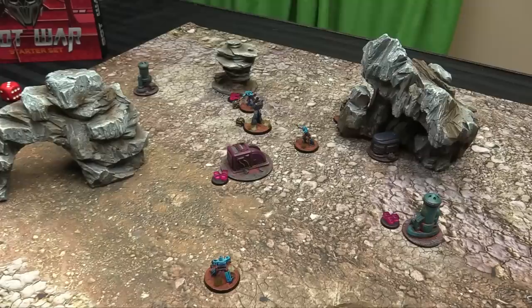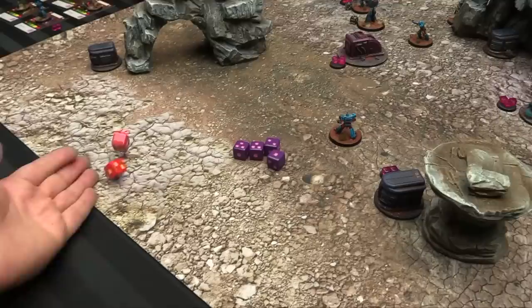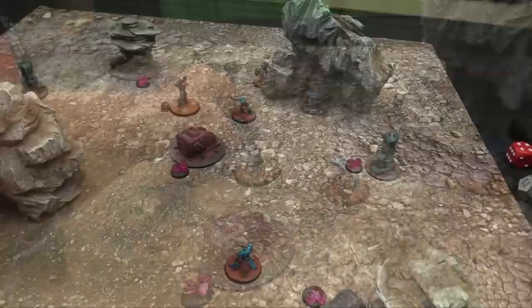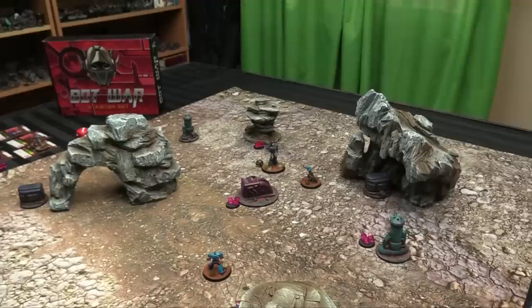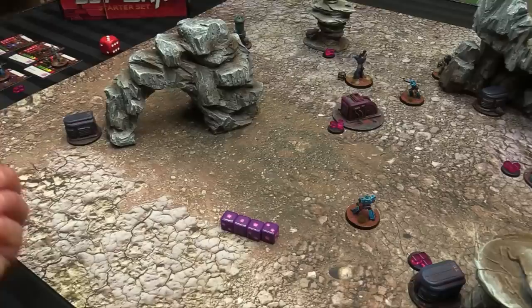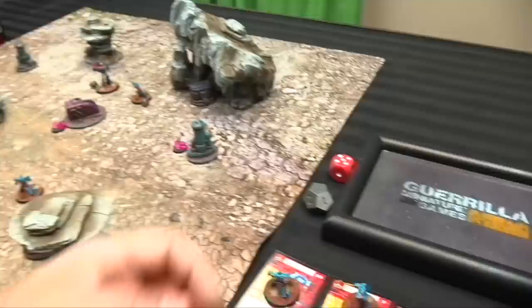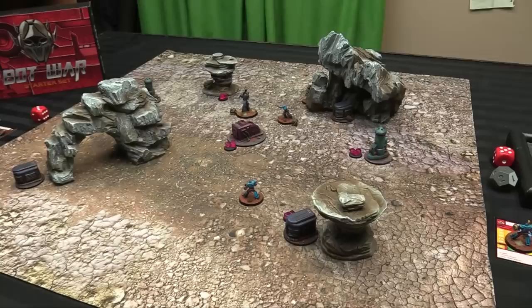General Duke decides to just shoot twice rather than worry about the objective — tabling the Atlanteans wins regardless. Duke fires four boosted dice at Aegon: nine successes — Aegon's two shield dice block two and he's liquefied. Duke then boosts five dice at Thermal — rolling not quite enough, five successes; Thermal has two shield dice, blocks two, takes three damage — alive on two health. End of turn three: Atlanteans at five VPs, Valiance at four. It's incredibly close.